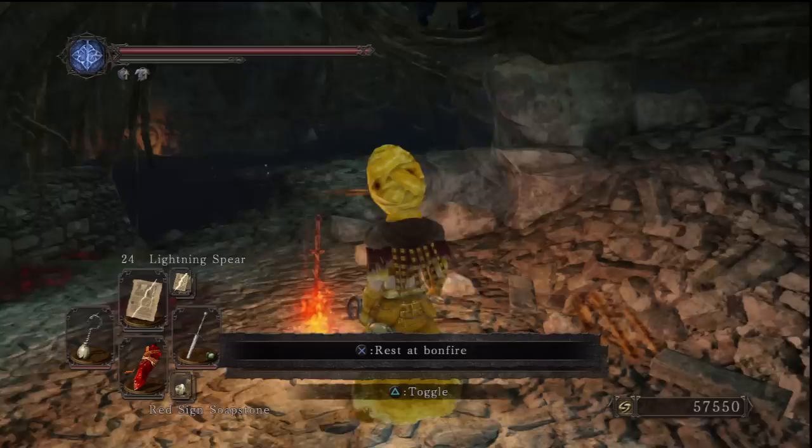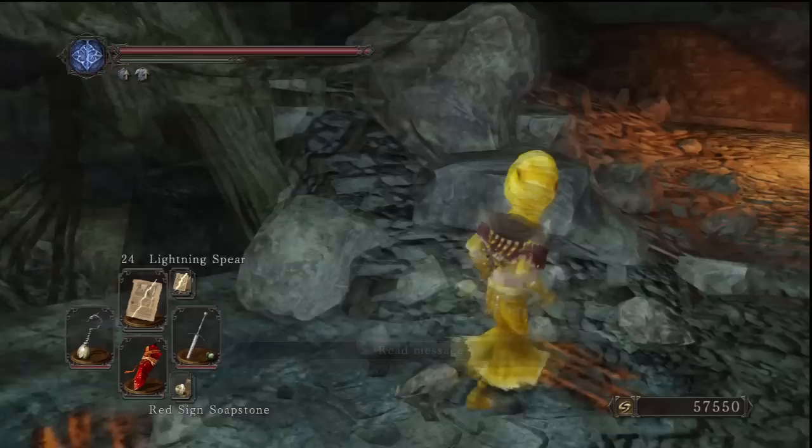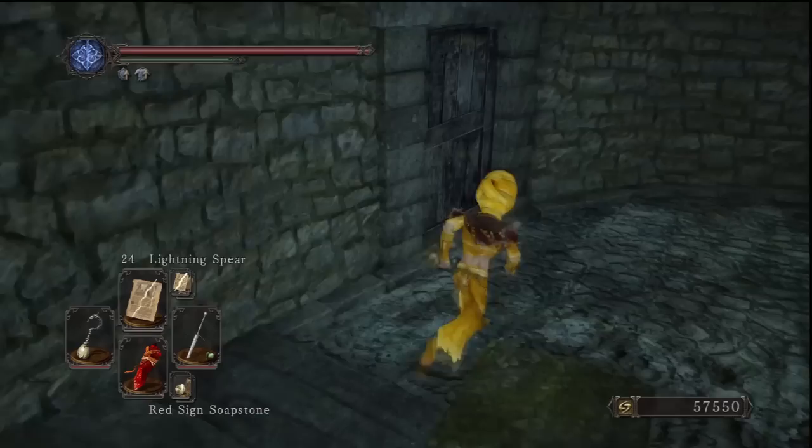Hi guys and welcome to another episode of 100% walkthrough Dark Souls 2, where we get every item in the game and every secret. Today we're tackling the Shrine of Amana. This is the area straight after Drangleic Castle, so if you don't know how to get there go check last episode out. This is probably the hardest area for most people, especially first time doing it - this is where a lot of people rage. But I'll be showing you a few useful tricks when we get to those hard parts.